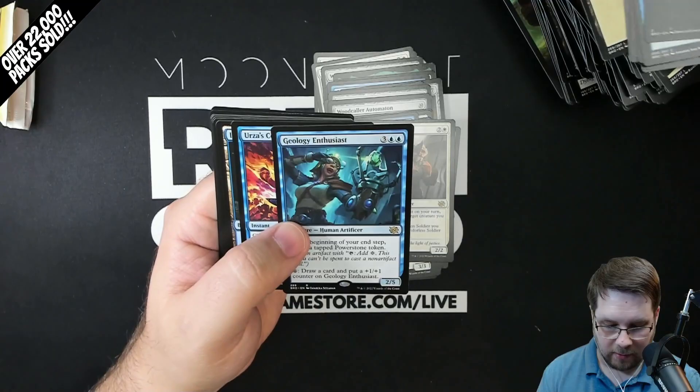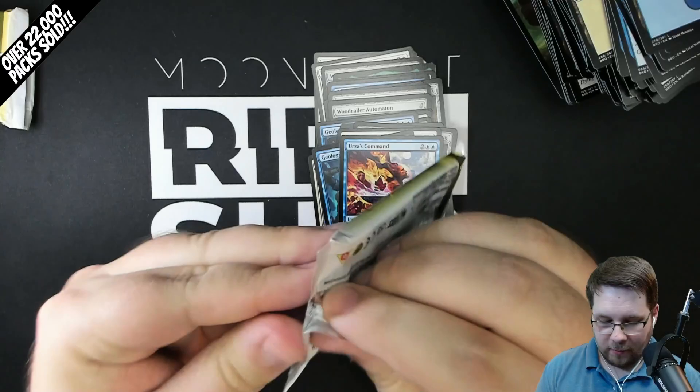Another Power Stones pack. I think Urza's probably in this - yep. Urza Power Stone, Prodigy at Uncommon. Geology Enthusiasts in Urza's Command.